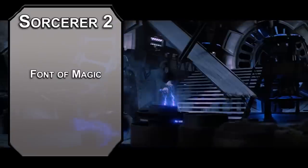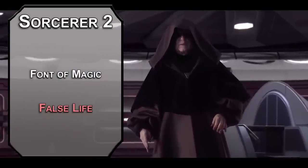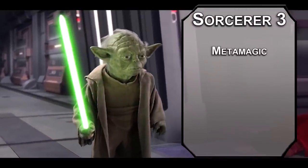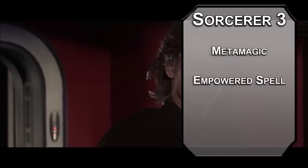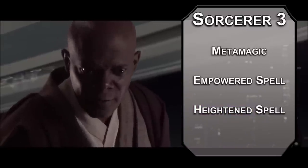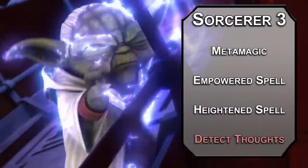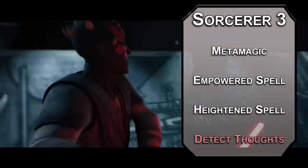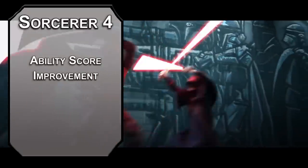Second level Sorcerers get a Font of Magic with Sorcery Points to recover spell slots. False Life gives you 1d4 plus 4 temporary hit points in case some Jedi messes you up but you still need to look healthy. Third level Sorcerers get Metamagic. Empowered Spell lets you reroll damage dice equal to your Charisma modifier by spending a Sorcery Point. Heightened Spell lets you spend 3 Sorcery Points to give an enemy disadvantage on a spell save — pretty mean, but so are you. Detect Thoughts lets you read surface-level thoughts on a creature within 30 feet for up to a minute; probe deeper if they fail a Wisdom save. Turns out that Anakin kid has been doing some Jedi no-nos — I wonder if he's heard the Tragedy of Darth Plagueis the Wise. Fourth level Sorcerers get an ability score improvement — get that Charisma higher as fast as possible.